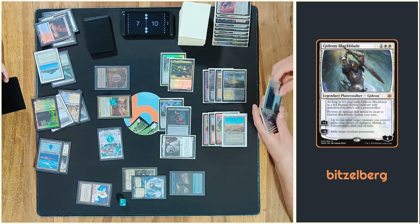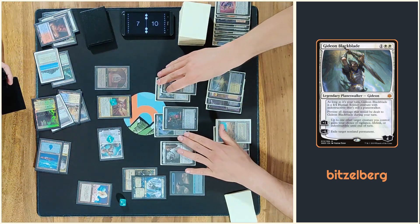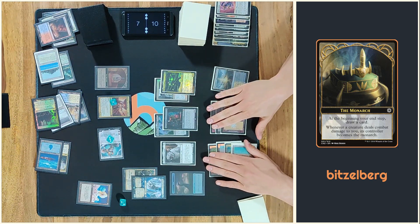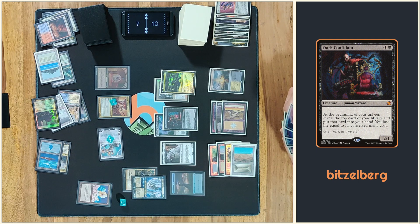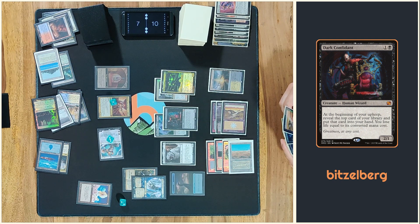And then it's your turn. Interesting. I don't think there's any decisions I've been making since the last 3 turns. Untap Dark Confidant — 0. Just pray for you to kill yourself with a Dark Confidant, basically. This is pretty hard in the lure stack, I would imagine. That's true.